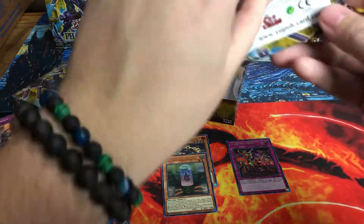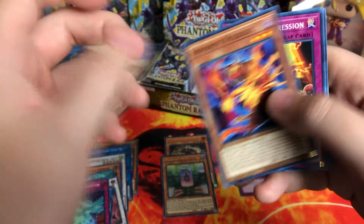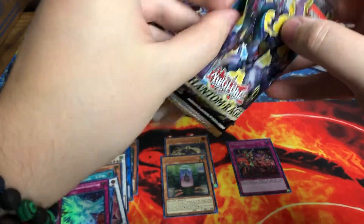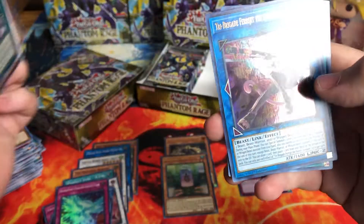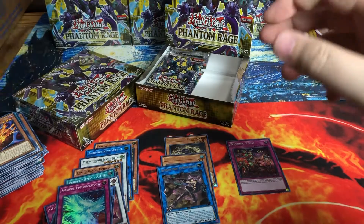How's everyone's openings doing? You guys opening this product? You guys buying singles? Do you guys buy cases, do you guys buy boxes? Raid Raptor — that's another supported archetype. Tri-Brigade — another good one. It's a good super, I think it's like ten bucks or so — I could be wrong. Not bad. I think that's actually our best hit so far — I think it's better than our secret.